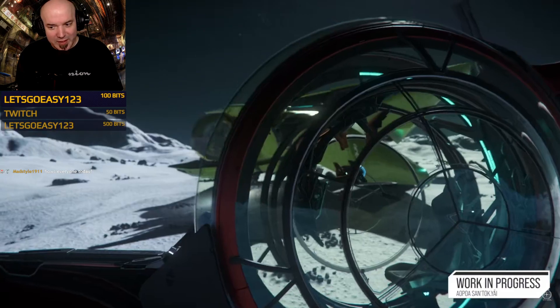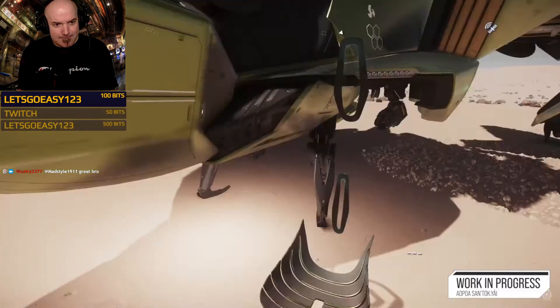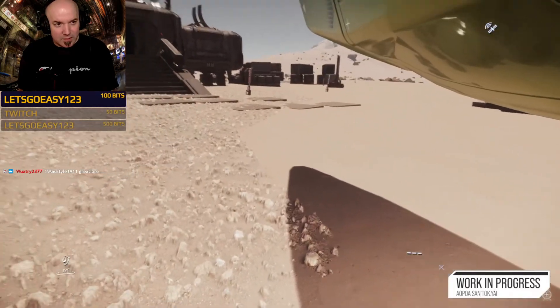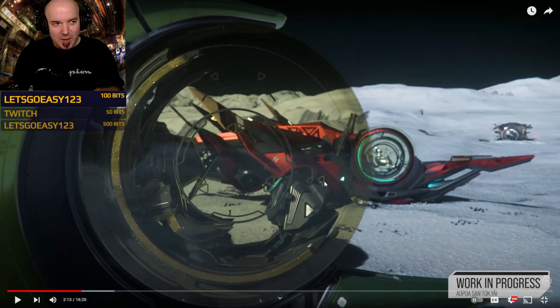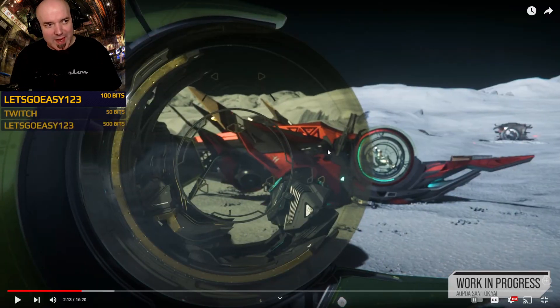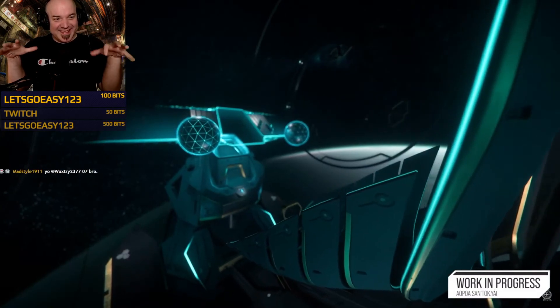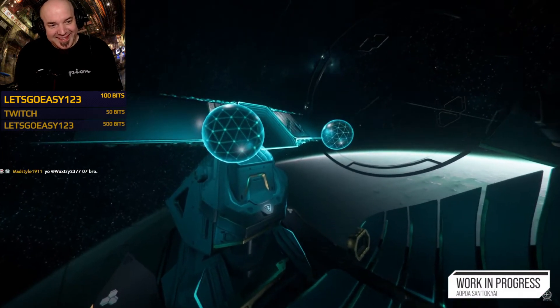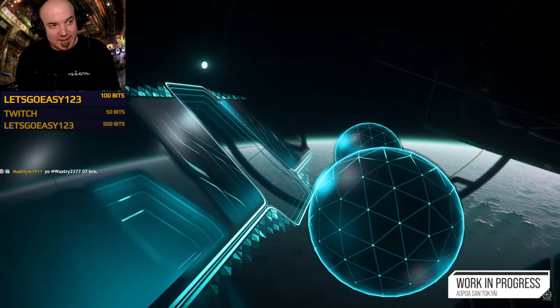They've really pushed the alien aesthetics further this time, both interior and exterior. One of the more unique elements on the SanTokYai is its cockpit — not just the space inside, but how you enter it. It's got this really exotic seat that comes down to collect you from the player space, floats down, and takes you back into your actual pilot position. The team spent a lot of time investigating the cockpit interactions, making sure it wasn't stepping on what was done in the Gatac cockpit — it needed to be its own unique thing.